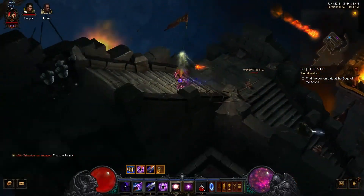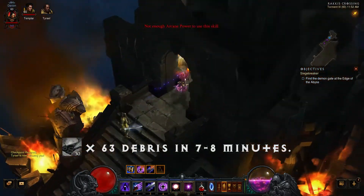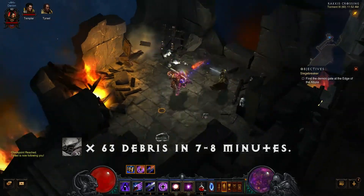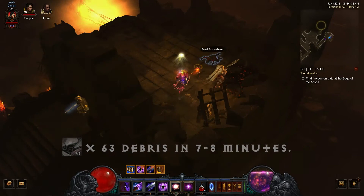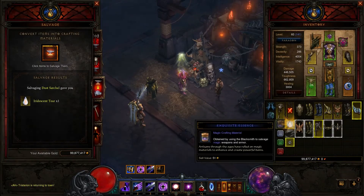Taking a look at what that little salvage run gave us: 63 white items. For me that is almost two weapons I can make — I just need two more, then I can make a new weapon. The bridge run takes around six to seven minutes, maybe less if you run fast.